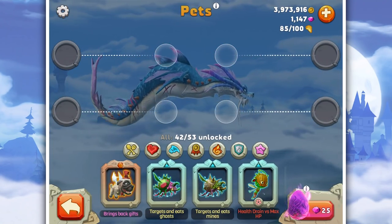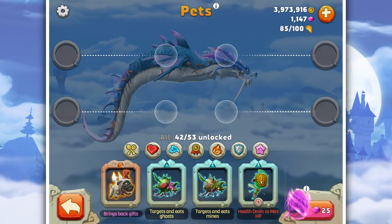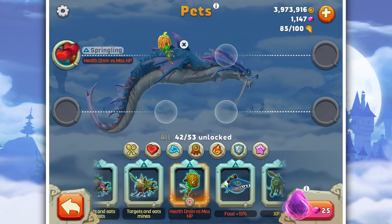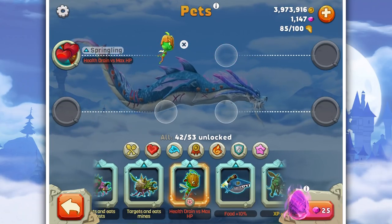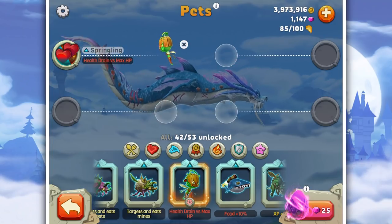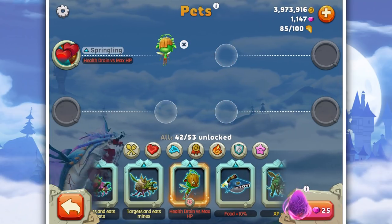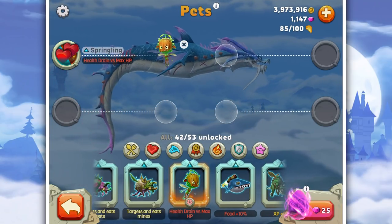What we're going to do is attach some of these pets. This one - health drain versus max HP - isn't clear, but I actually asked the creators of this game when I was down in Barcelona what it was exactly. Basically, your health drain is slower the lower your HP is, but your max HP is taken down. So it's sort of a yin and yang - you've got to trade one for the other: less health, but it drains slower.